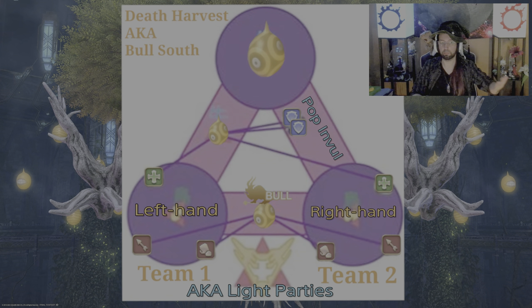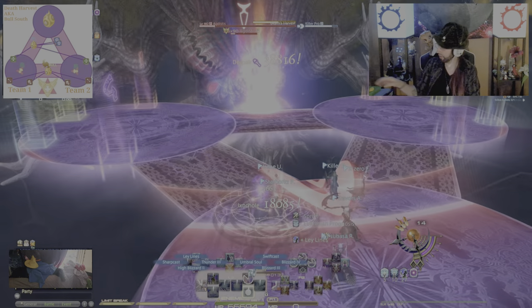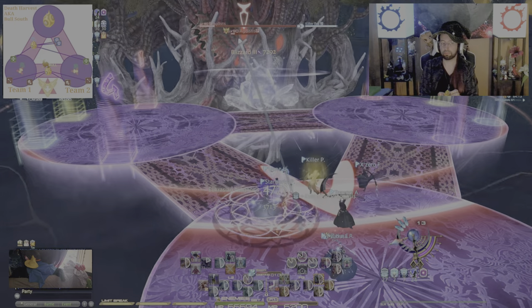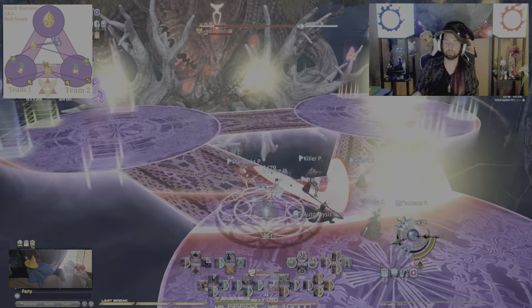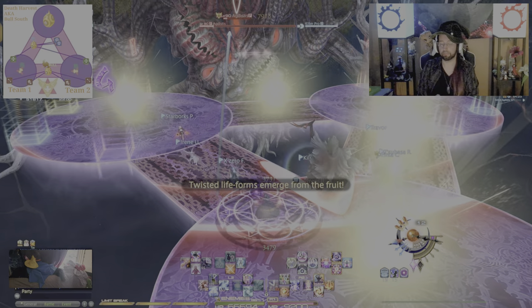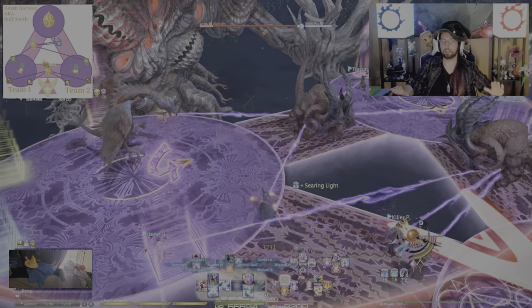DPS and healers split into Team 1 and Team 2. Team 1 is always on the bull's left and Team 2 on the bull's right — that's where party finder gets confused because they don't go to the bull's left and right correctly. The seed that dropped on the bull's platform is a no-no zone. Tanks just need to stack together and be on the opposite bridge away from teammates, adjacent to the bull they're tethered to.